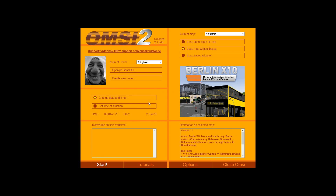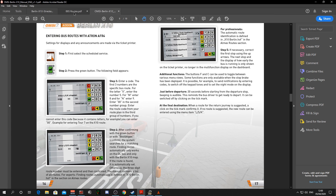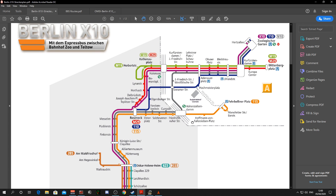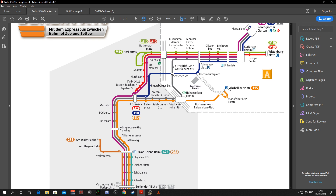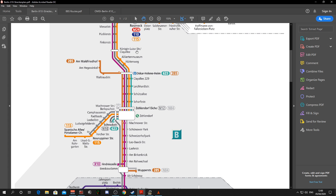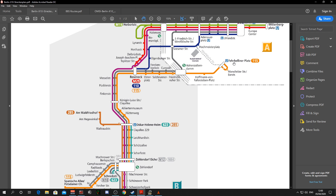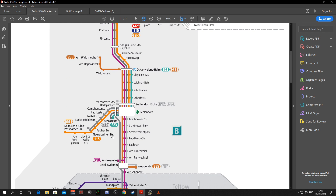So the next thing is: where are you going to drive from and to? Here we've got a fantastic little map of all the bus routes that ships with the DLC X10 package. We've chosen the 115, which is this brown line here, which comes all the way through Zehlendorf and through to Neue Preußen Street. On occasion it will extend to Spanish Allee, but normally you'll finish at Neue Preußen Street. We're going to start from Ufervelina Platz and go right down to Neue Preußen Street.